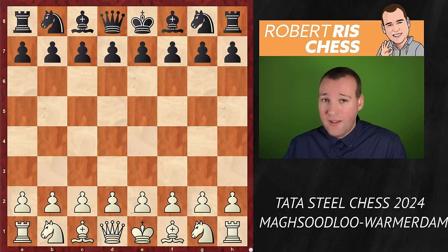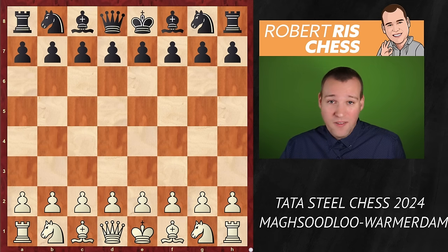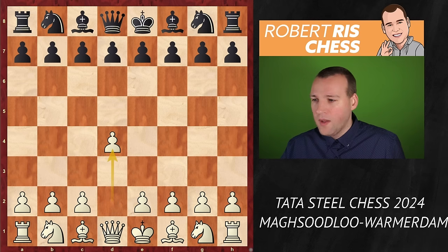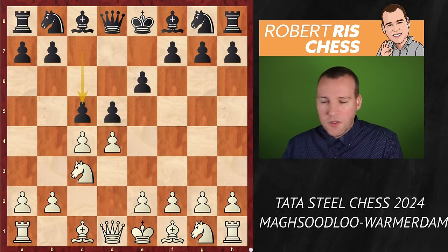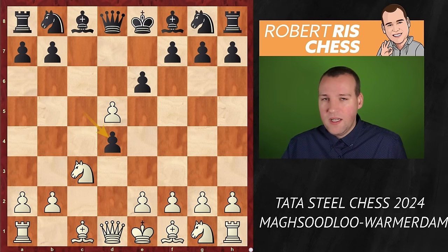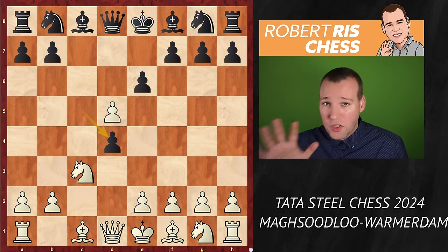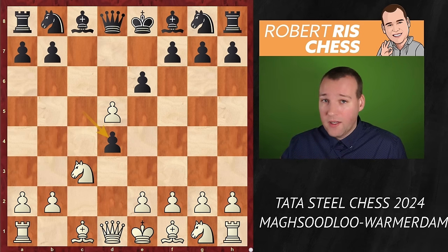Let's dive straight into the action because what happens is absolutely unusual and fantastic to see. Mahsoudlu goes for 1.d4, Max goes for d5, and after c4, e6, knight c3, he goes for the Tarash variation with the move c5. After pawn takes d5, the main continuation is just to recapture, but Max goes for his favorite pet line — pawn takes d4 — and this is a gambit where black is going to sacrifice a pawn. Max is the leading expert in the world with this particular system.